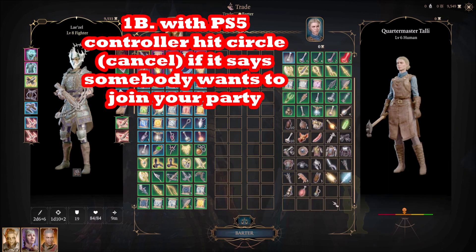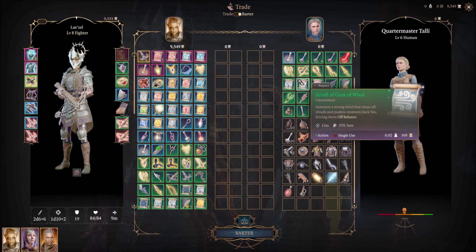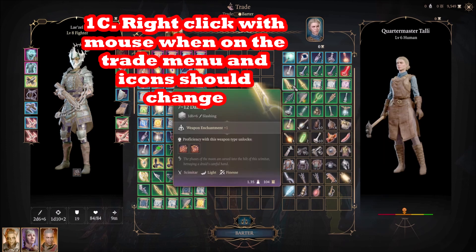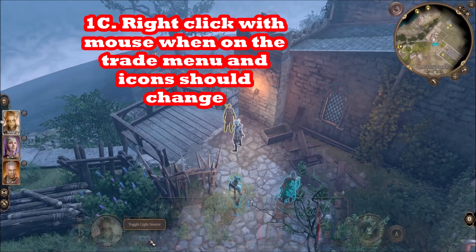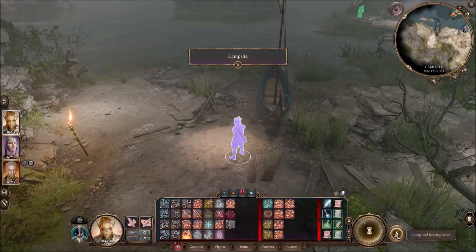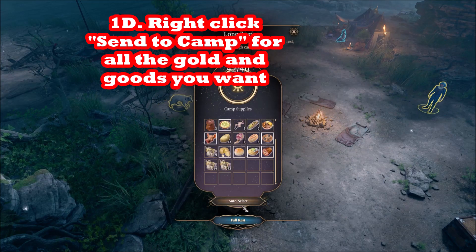Once you're in the trade menu, right-click and the screen will switch — the icons will look different because you switch from controller to keyboard and mouse. What you're going to do is right-click items such as gold. Take the big stack of gold and send it to camp — that's important. Send it to camp; don't send it to your associates, don't pick it up, don't use it. Send it to camp, then pick it up in your camp chest after you're done.